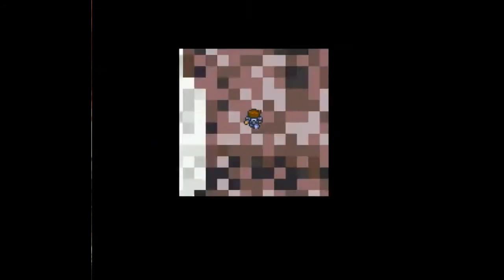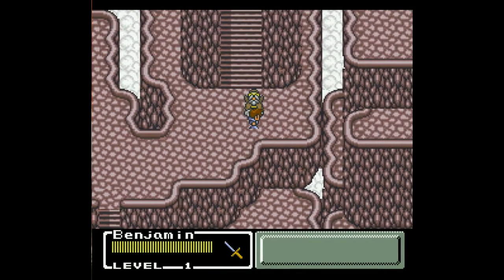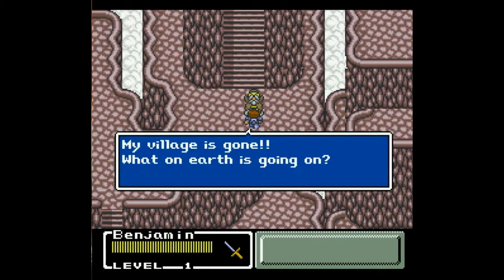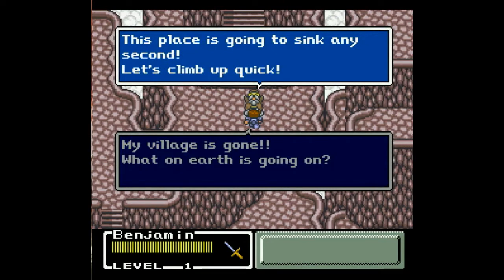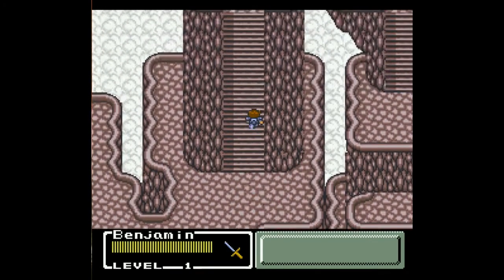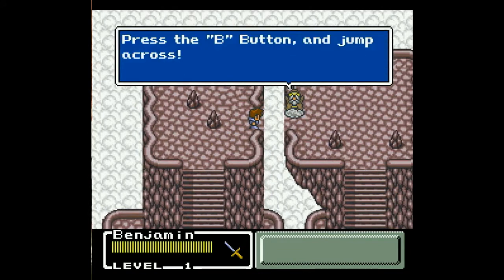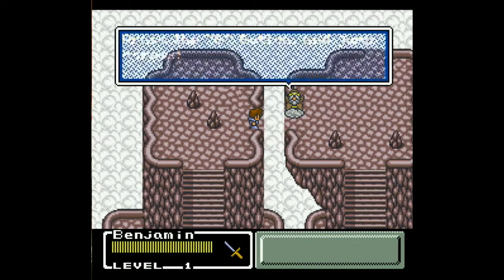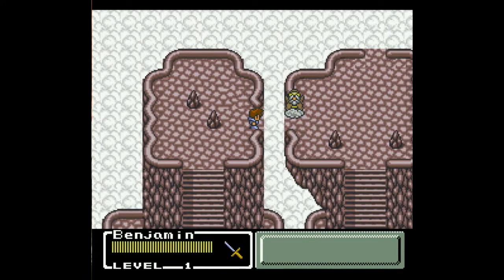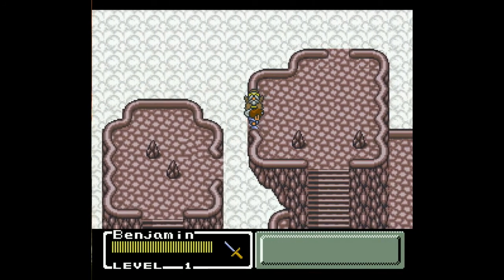Uh-oh. Earthquakes are ready. Hill of Destiny. My village is gone. What on earth is going on? This place is going to sink any second. Let's climb up, quick! Let's climb. I am not controlling this here right now. Press the B button to jump. And jump across. Fourth wall breaks — press the B button, you jump. And that side sinks.